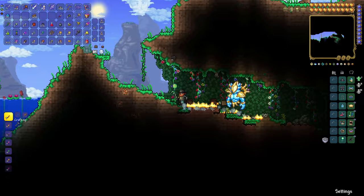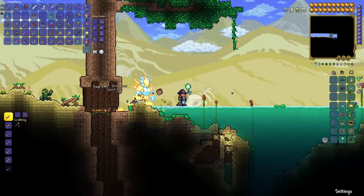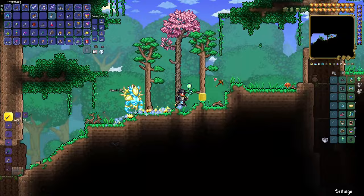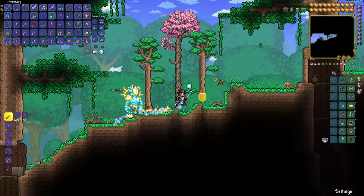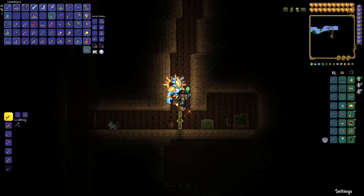Let's keep going because we're going to find an enchanted sword, a Finch Staff, and a Wand of Sparking. We'll have to go past the desert, but there will be no jungle between the enchanted sword and spawn, and there will be no Corruption — which is amazing. That right there is our Wand of Sparking. And if we wander over here — there is your Finch Staff.